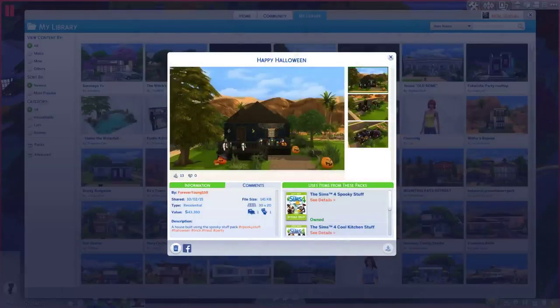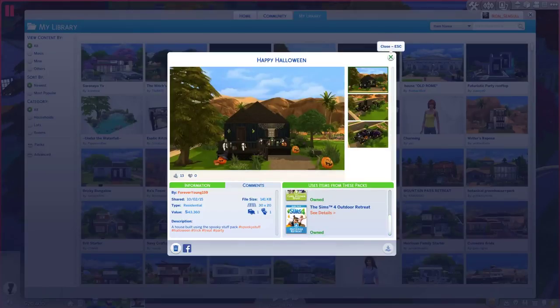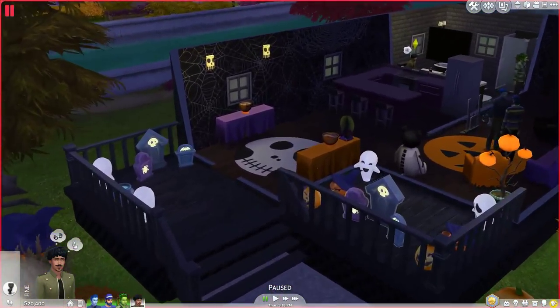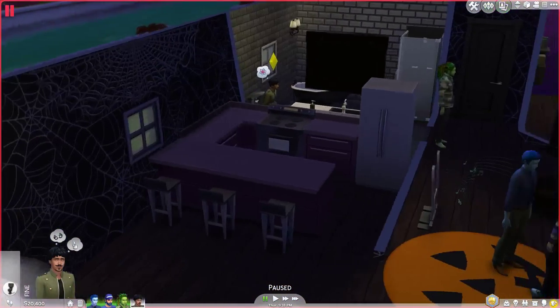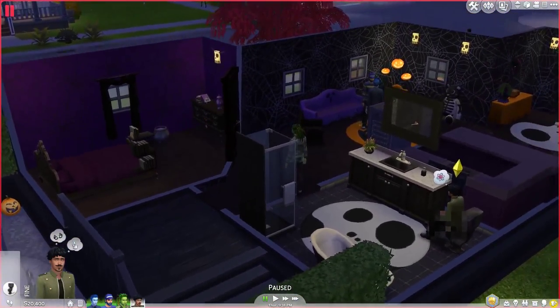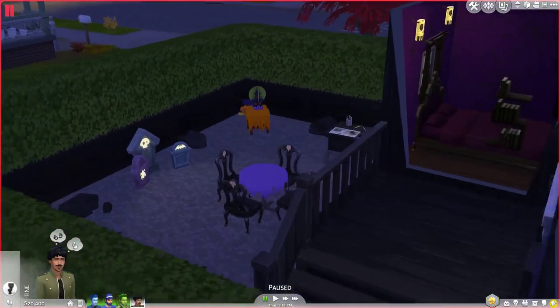Alright, I'm back. This is the lot I'm using for this part of the video — it's called 'Happy Halloween' by Forever Young 159. It's on a 30x20 lot and fit perfectly into one of the empty lots I had in Willow Creek. It does require a couple of other packs like Outdoor Retreat and Cool Kitchen, but if you search the hashtag spooky stuff in the gallery, you'll find plenty of spooky lots. This house is pretty nice — it has decorations at the front, a spooky-looking kitchen that uses a lot of purple, a dance area, a bathroom, and an area to carve pumpkins.